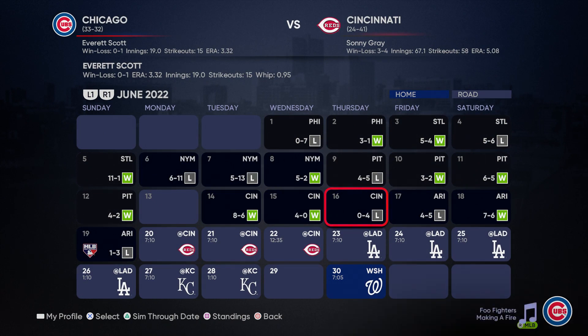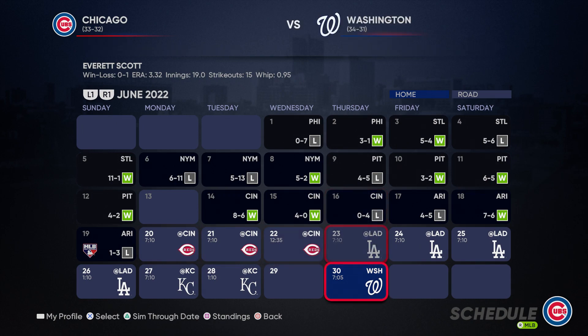We only gave up one run, and then the pitcher that came in to relieve us — a couple pitchers — gave up three more. So I don't really think I should have been credited with the loss, but I don't know how that gets determined. We will be playing the Cincinnati Reds once again in today's episode. This time we will be on their home turf, so we will see if we can get a win and get some revenge for that loss.